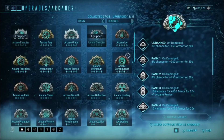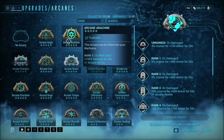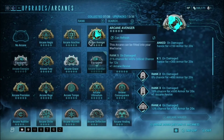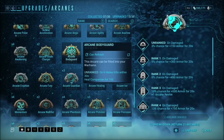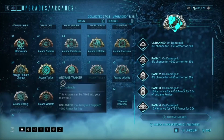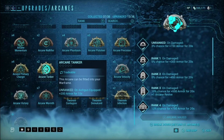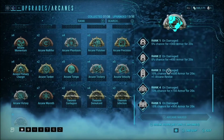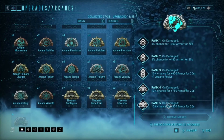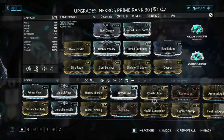I've heard of people switching Arcane Guardian out for Arcane Pulse — when you pick up health orbs it gives you massive amounts of health back, so that's a good one too. There's also Arcane Tanker, which gives you a crazy amount of armor relatively quickly. These relatively do similar percentages but synergize well with the build overall.